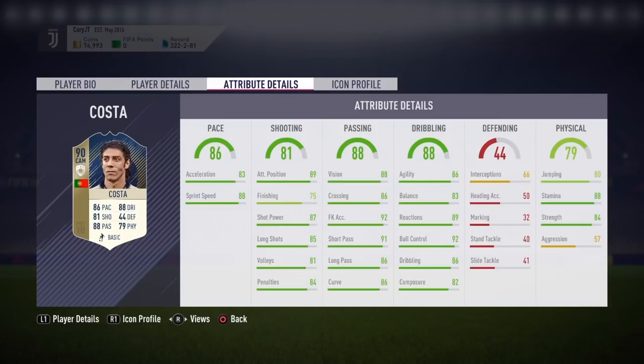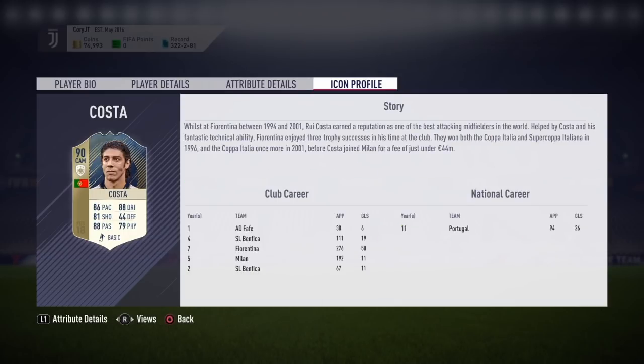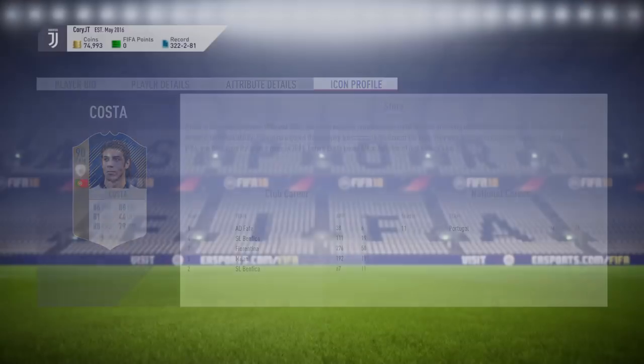His attribute detail looks very good. His icon profile shows that whilst at Fiorentina between 1994 and 2001, Rui Costa earned a reputation as one of the best attacking midfielders in the world. Fiorentina enjoyed three trophy successes — winning the Coppa Italia and Supercoppa Italiana in 1996, and the Coppa Italia once more in 2001 — before Costa joined Milan for just under 44 million euros. His career stats include 111 appearances and 19 goals for Benfica, 276 appearances and 50 goals for Fiorentina, and 94 appearances and 26 goals for Portugal.